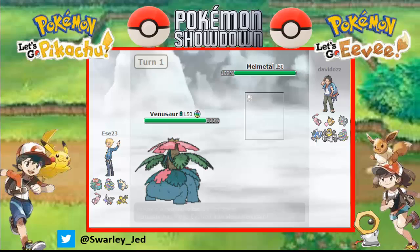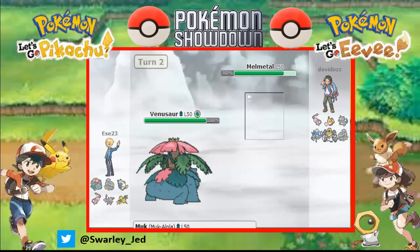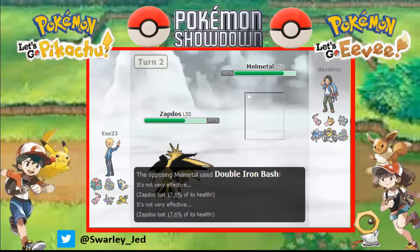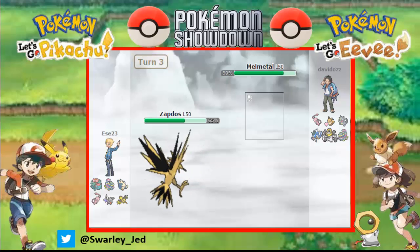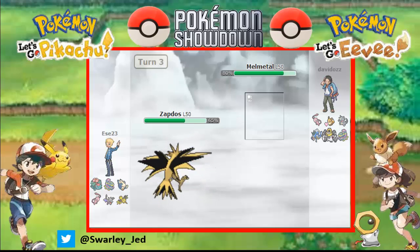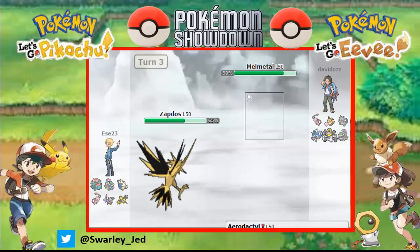Melmetal could do Earthquake or Double Iron Bash, so Zapdos is our best bet. He doesn't have Stealth Rocks up yet so let's switch to Zapdos. They use Double Iron Bash - it's okay. He can go to Rhydon, and we can hard switch to our own Aerodactyl to set rocks. He changed - let's set our own rocks. He did the same.